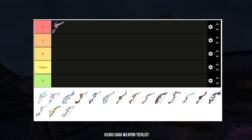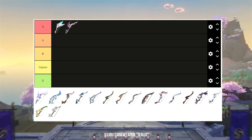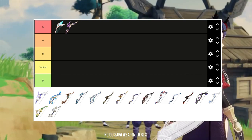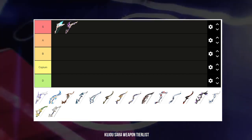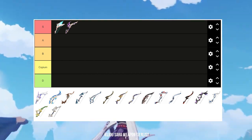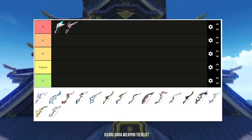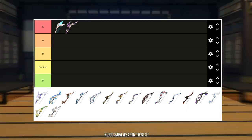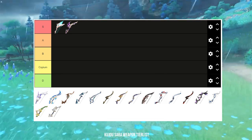Next is Skyward Harp. The Skyward Harp has the highest base attack out of any bow in the game, which will give you the most attack bonus for your entire team. You are going to see a lot of Genshin speedrunners using Skyward Harp for maximum damage buff. On top of that, Skyward Harp has crit rate on its main stat and crit damage as its passive — the two most coveted stats. For all these reasons, Skyward Harp is S tier.